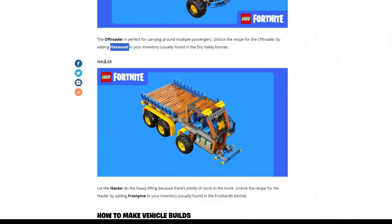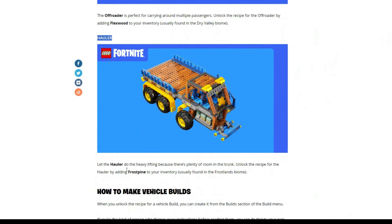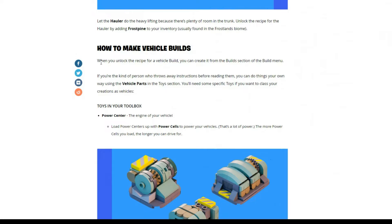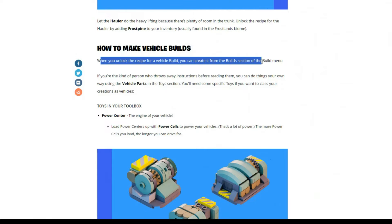The last one is the hauler. This one is going to be doing the heavy lifting — there's plenty of room in the trunk. You can unlock the recipe for the hauler by adding frost pine to your inventory. When you unlock the recipe for a vehicle build, you can create it from the build section of the build menu.